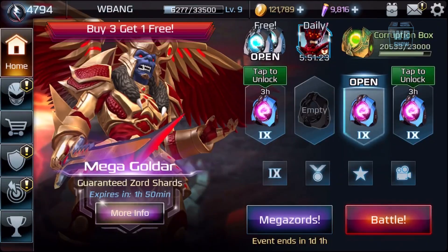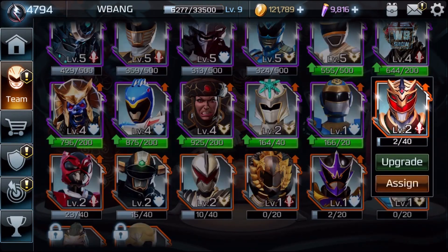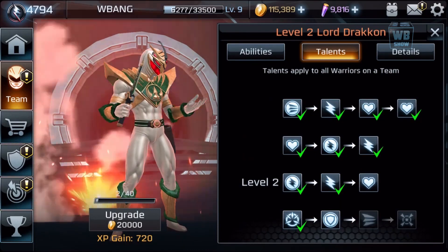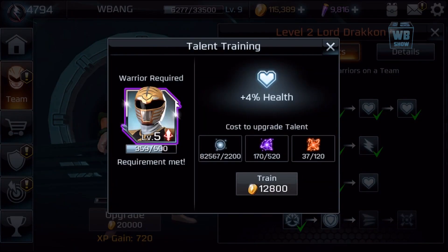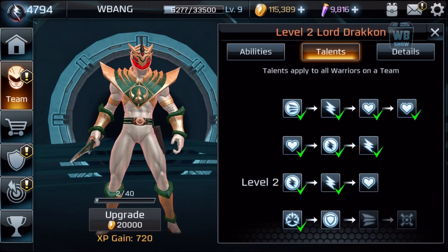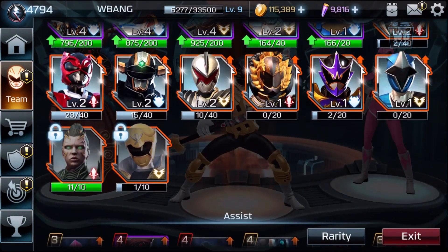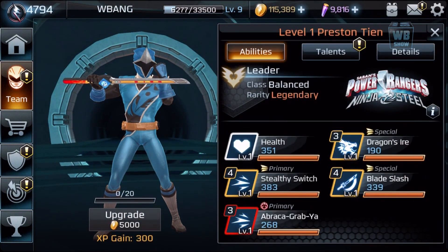I don't want to use my epic resources on the others. The only character I want to use epic on right now is Dragcon — I want to finish him up. Look at that, there's four more to go until we get everything cleared. That's gonna be good because that could be my first character where I have everything done. This is a balance type character.